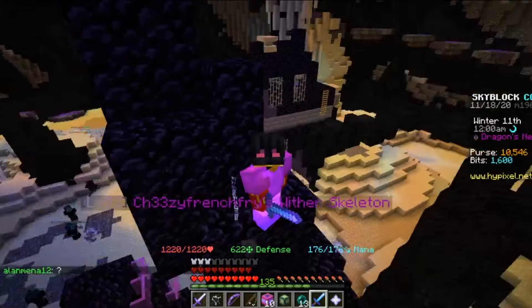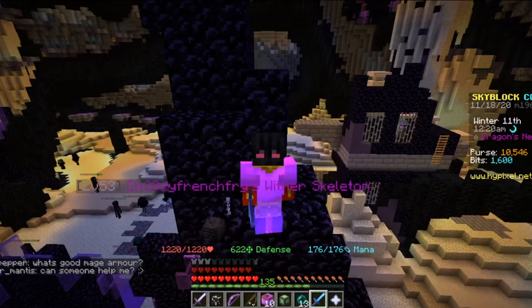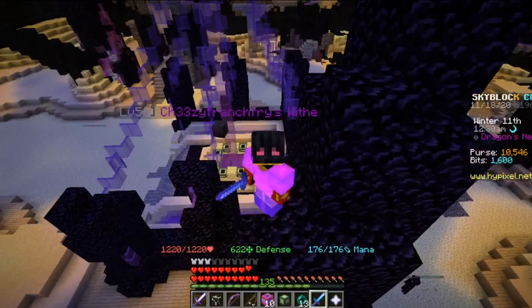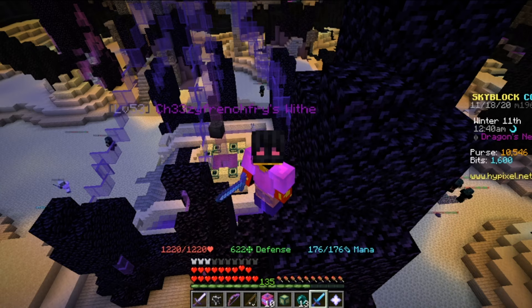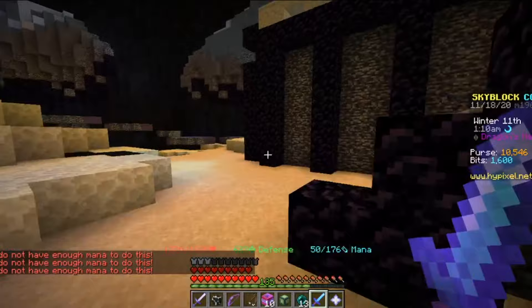Let's add up the math. If you had 3 summoning eyes and placed all 3, and you got an Aspect of the Dragons currently going for about 800k, you would make no profit — actually negative profit. But if you were to get an Ender Dragon pet, you'd make millions of profit. This is a form of gambling with the dragons, and it's risky because you can get a bad dragon type like Protector, or you can get the best dragon, Superior. It really depends on RNG.